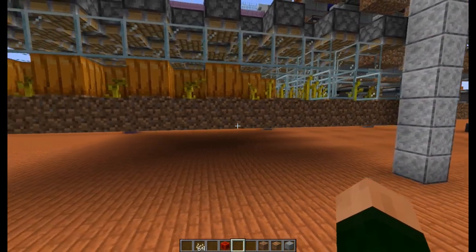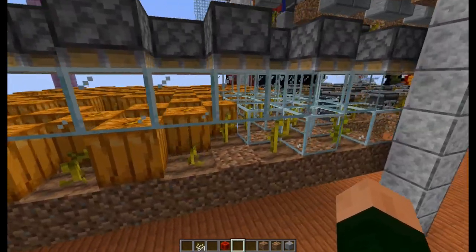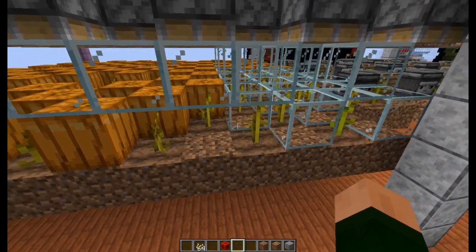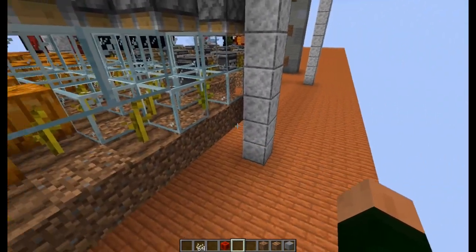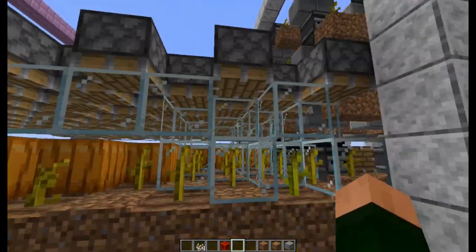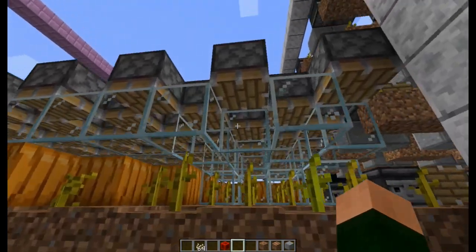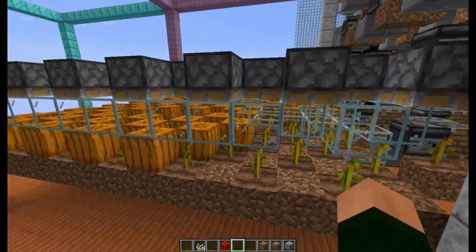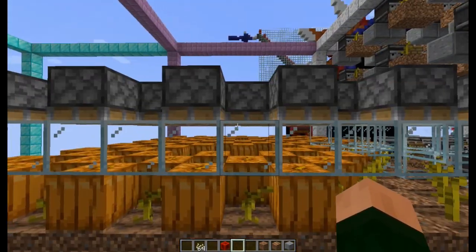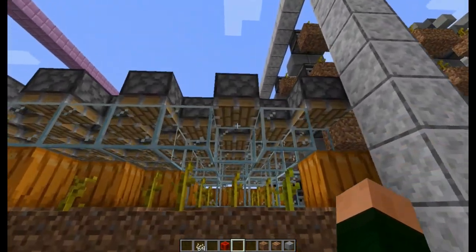This is my second idea for the farm. Basically you've got a big field with a checkerboard of pumpkin and melon — alternating melon, pumpkin, melon, pumpkin is actually better because it grows faster somehow. These should be sticky pistons here, and they will trigger either when one of these grows or just probably via a daylight sensor. So let's get one of those hooked up and change these out to sticky pistons.